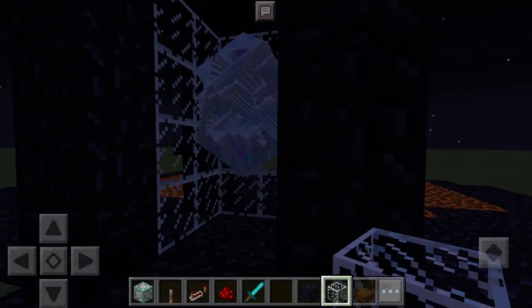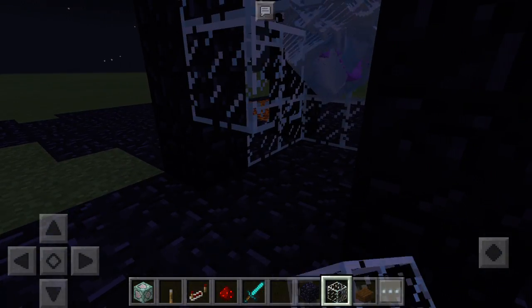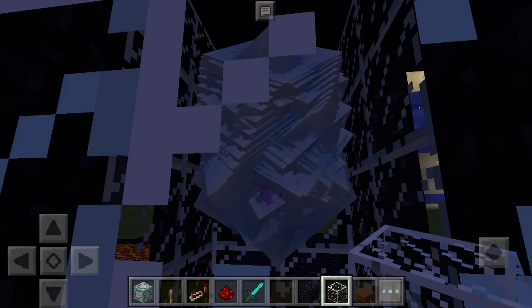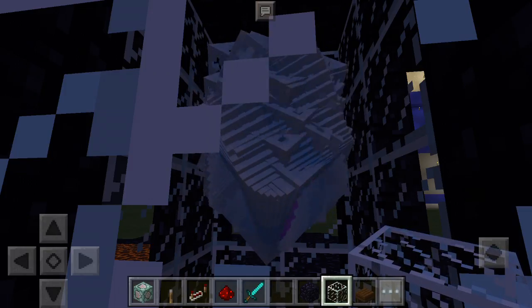Put this in the ordinary ender nuke. When you leave your world and rejoin it, it'll look like a normal one. But once you tap it, this beautiful ender nuke will look as normal as normal — and when you tap it, it'll get sent flying.